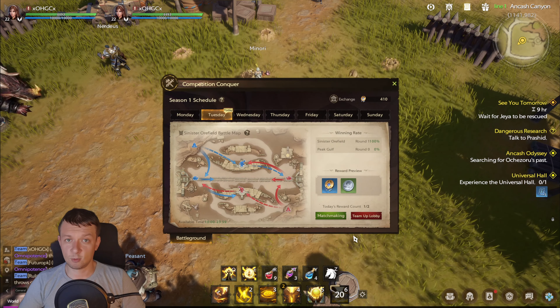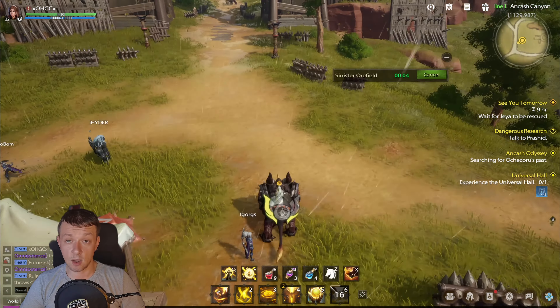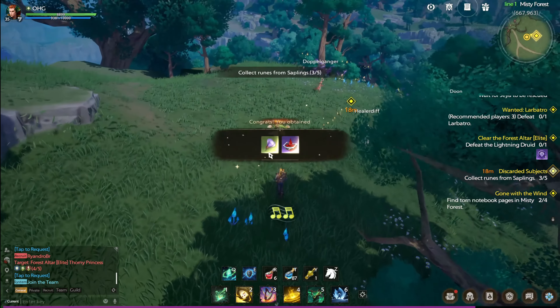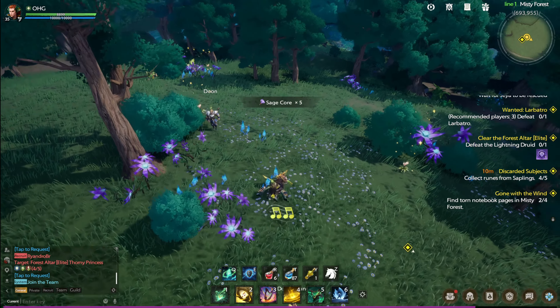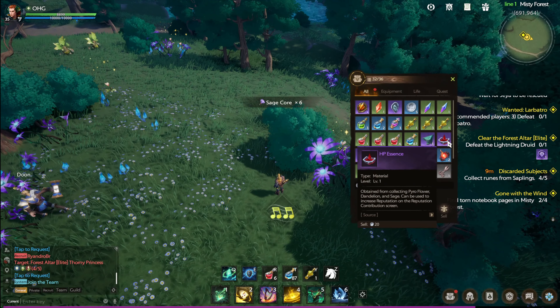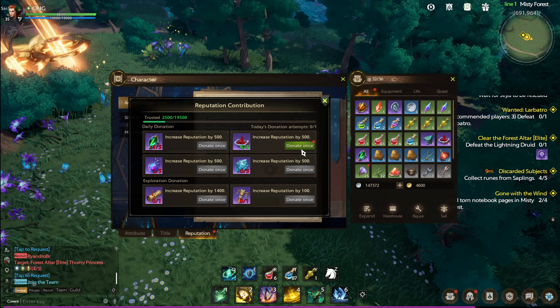We've covered where and how to gather and how to obtain higher quality resources. Now I'll tell you about additional rewards for gathering. When you gather resources there is a chance you'll receive not only profession resources but also resources you can donate to develop any territory in Tarisland, earning reputation rewards. Reputation is one of the most important aspects of Tarisland, so this small bonus shouldn't be ignored.